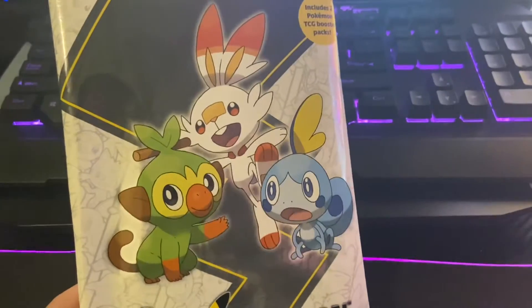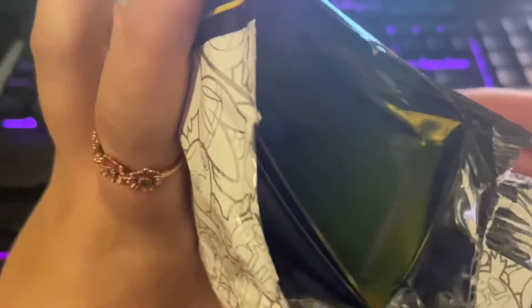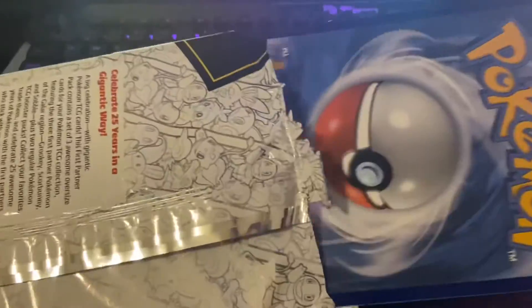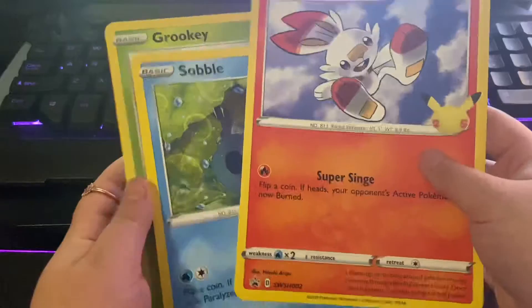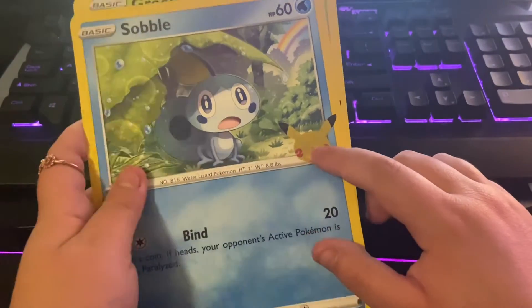Let's get this bad boy open. Here's what the inside looks like. You can see the booster packs and the cards. We're going to get out the cards first. Here we go. That's pretty sick, especially how the 25 kind of is like holographic. That's pretty nice.